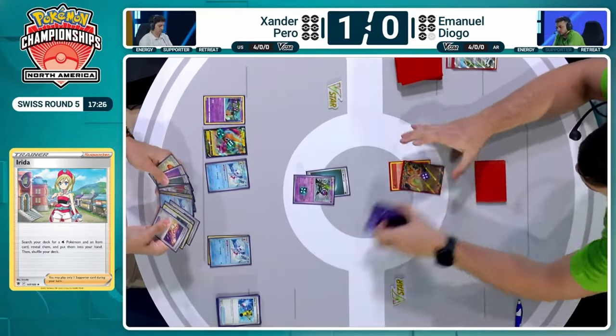Emmanuel is going to find that Chi-Yu once again — it's coming down. Not swimming at the bottom of the deck anymore. Emmanuel with Forest Healstone, presumably for the Fire Energy, with the Chi-Yu ready. But Emmanuel is in a lose-lose situation. If he benches Snorlax and then Rotom goes down and he promotes the Snorlax, there's no way to switch into Chi-Yu next turn to continue trying to deck out Xander. And if he promotes Chi-Yu without benching Snorlax, that Chi-Yu is just going to be confused again by Mindbend.